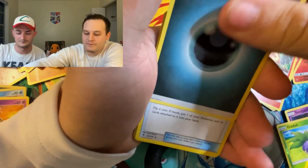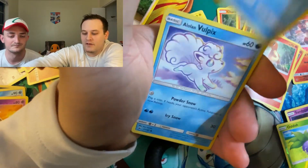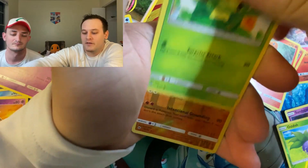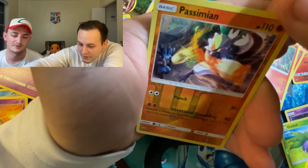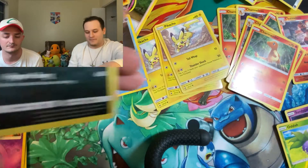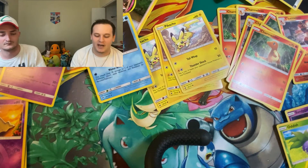Dark Energy, Super Scoop Up, Plumeria, Seedra, Alolan Vulpix, Sneasel, Venipede, Sandygast, Caterpie — speak of the devil — Reverse Pet, and Alolan Raticate. Non-Holographic Rare. Gosh almighty.